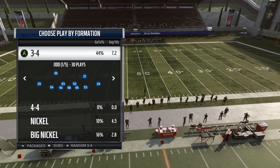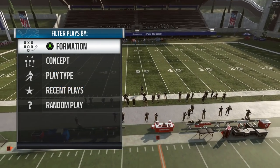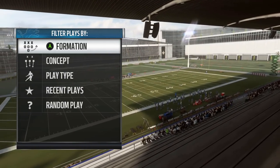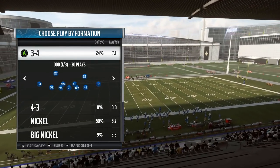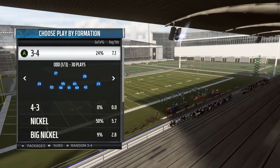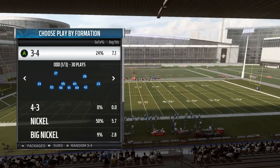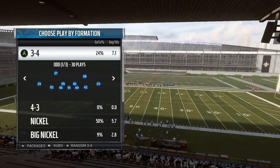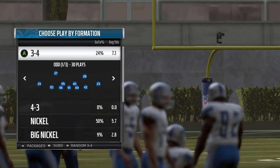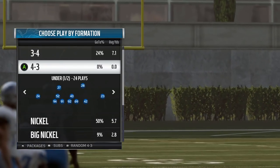Coming in at the top of my list and the playbook I've been using so far in Madden 19 is the Detroit Lions defensive playbook. I will say this with a caveat that I think the Patriots playbook could also be in this spot — it's almost like a joint number one between Lions and Patriots. I didn't want to include the Patriots separately on the list because they're pretty much the same book with very minor differences, so I'm going to combine them. But personally I think the Lions is better. The reason they're so good is they have the standard stuff you've seen from the Patriots book in years past with the 3-4 and 4-3 mixture.